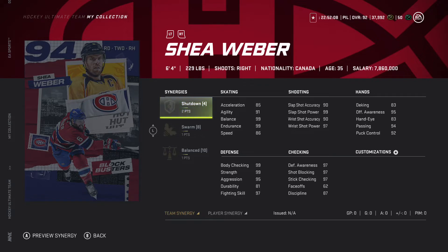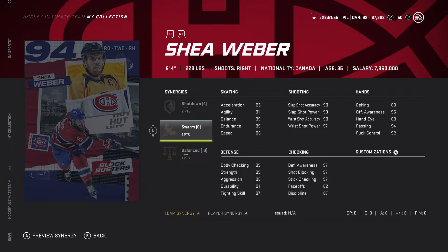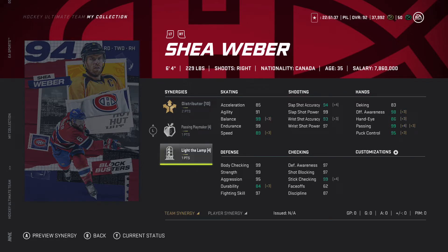The Shea Weber actually looks really good for my team — two to shutdown, one to swarm, one to balanced. I could definitely use this 94 Shea Weber, except he is a right defenseman and I already have Adam Fox and Chris Chelios at 91 and 92. He does have my synergies. The second one has two to distributor, one to passing playmaker, and one to light the lamp. Both cards look solid.